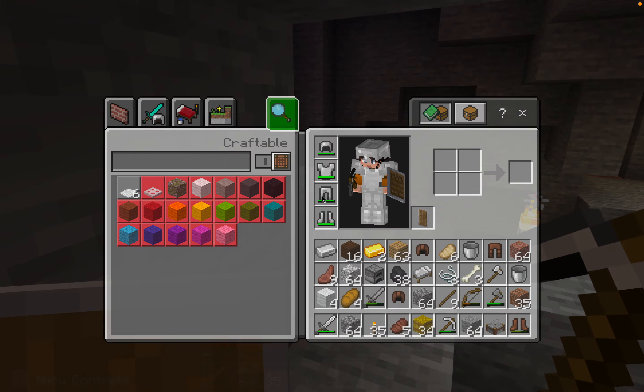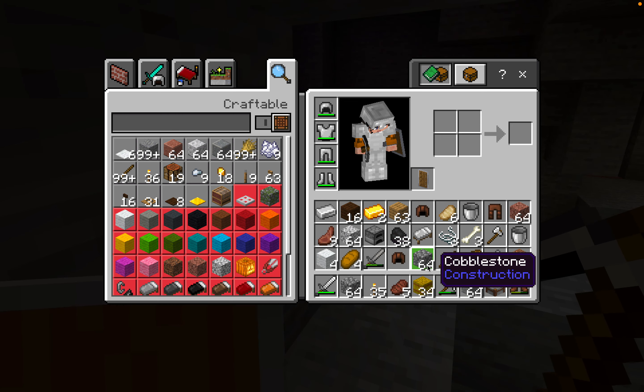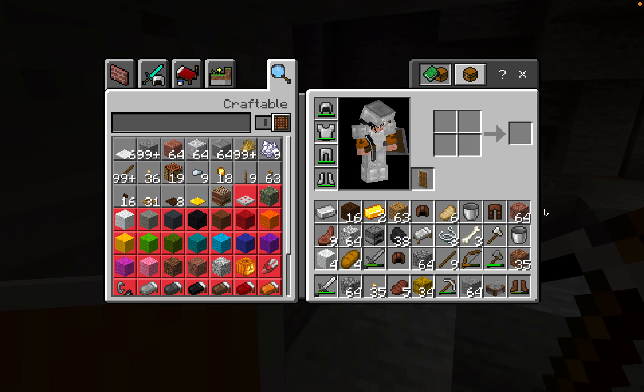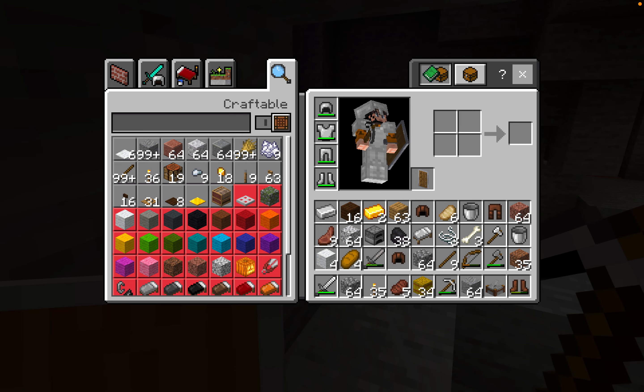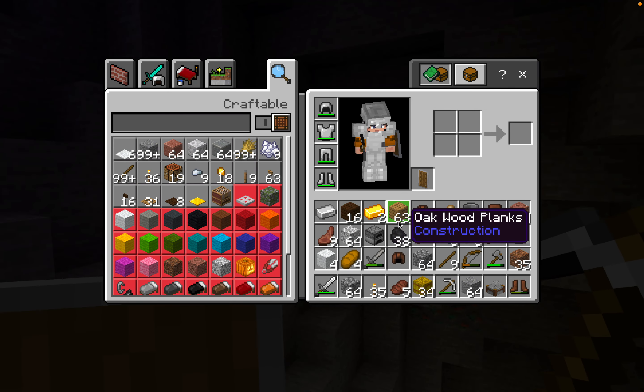Okay cool, let's have a look. So we got 64 andesite, two stacks of cobblestone, one stack of diorite, one stack of granite. Nice. It's getting dark - do I have a bed on me?